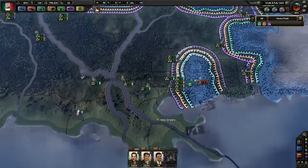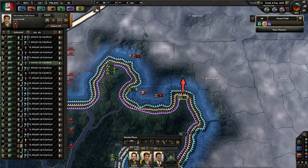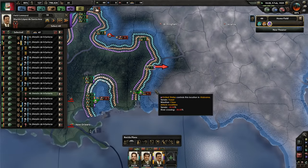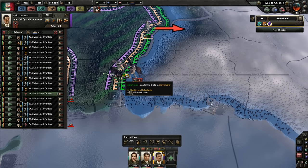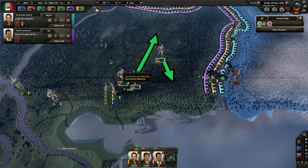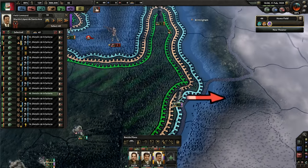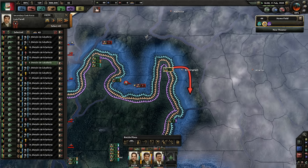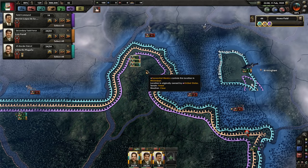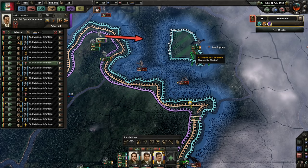Something weird is going on with some of my front lines. Try to enclose this guy. Keep on moving. We're about to get this guy done — one more division bites the dust. I let my cav get caught out. You're not in any position to attack — go here. One of you go here to try to connect that and keep him safe.